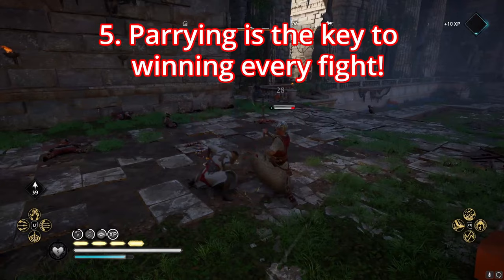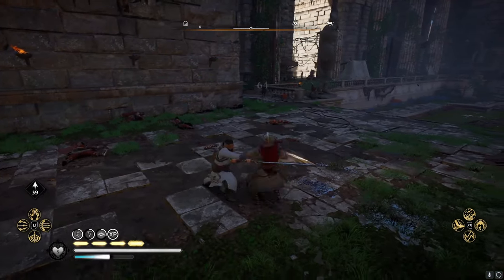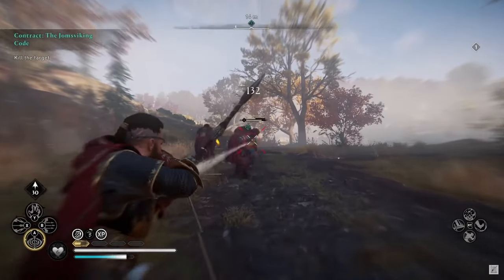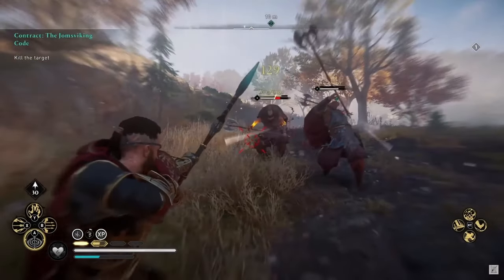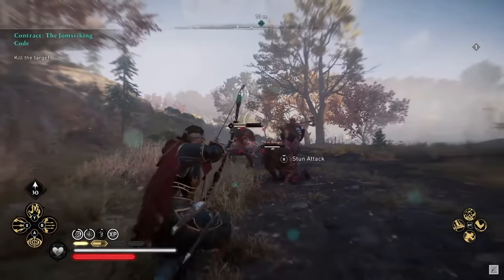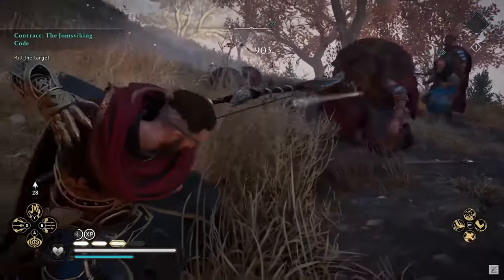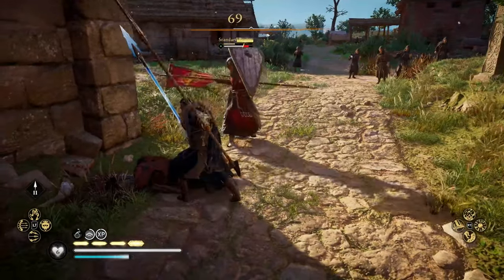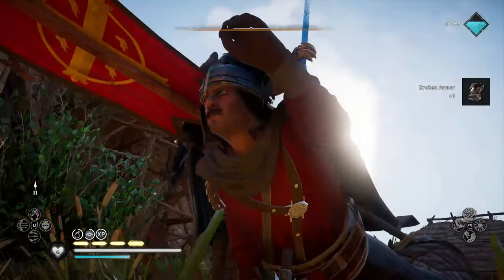Parrying is the key to winning every fight. The combat system, which I initially found a little difficult when starting out, has one main trick worth really learning: parrying and stunning is king. By parrying and landing heavy attacks, and shooting enemies' highlighted areas with arrows, you'll knock the enemy's stun meter down until they drop into a state where you can release a devastating kill animation. Once you've spent time learning to be the parry king, most enemies are going to have a really tough time dealing with you.